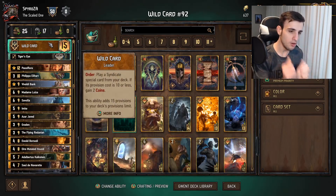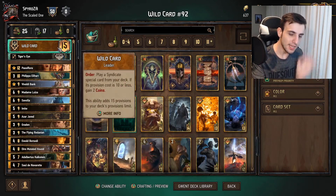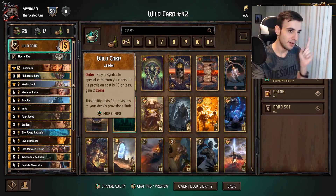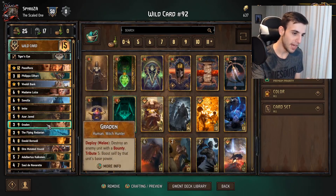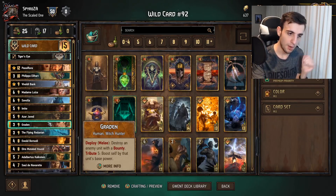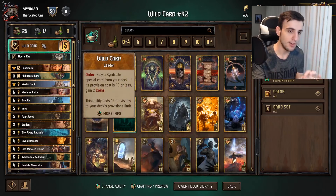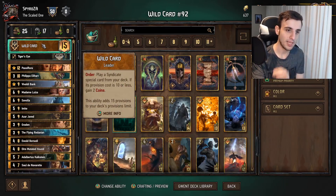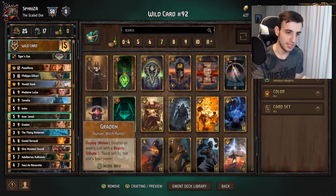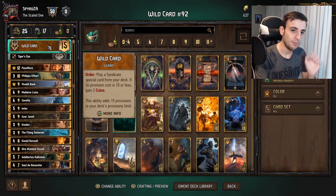Our leader ability is Wild Card, and the only reason we're playing this is pretty much for Graden. This leader ability is a very bad leader ability, except because of Graden it becomes very good. Graden is an exceptionally strong card, and when your opponent can't answer it, this card is insane. That is the only reason this leader ability is used — otherwise it would be absolutely terrible.